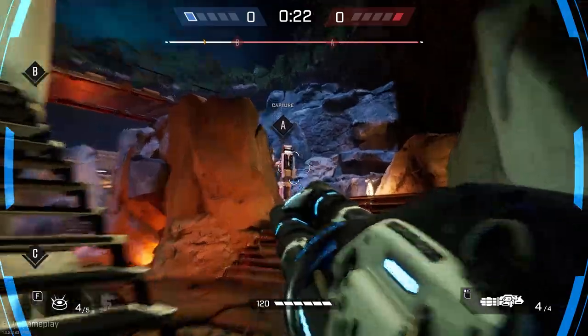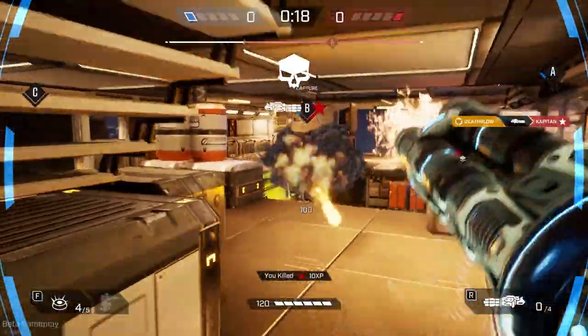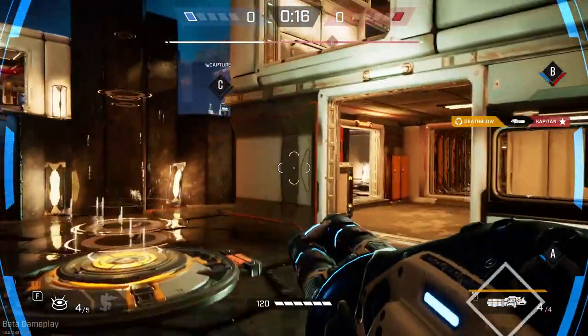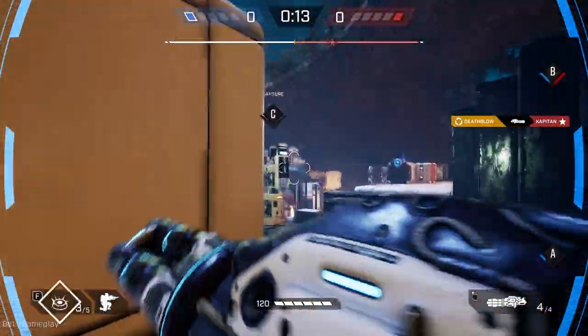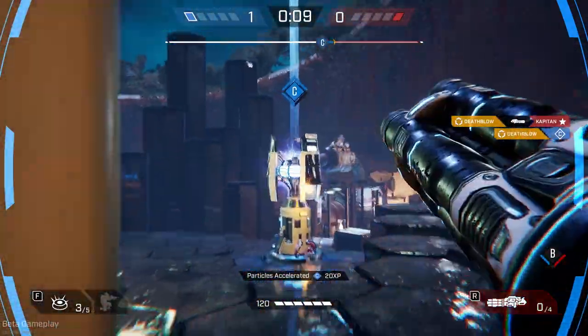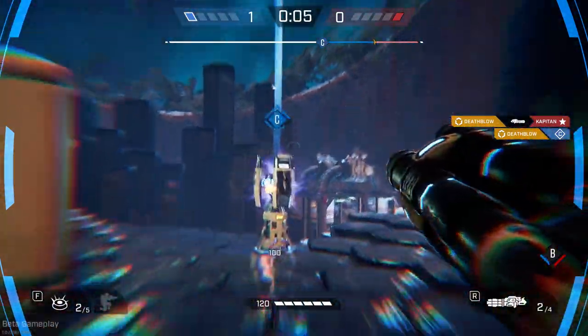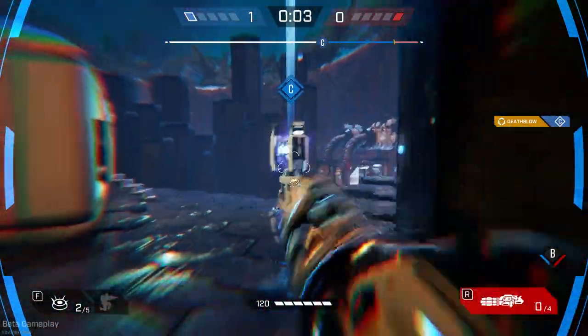I throw a random mine because I might get lucky. I shoot the A point before heading to B to kill Capitan. I make the same mistake as Capitan actually — I waste a little bit of time throwing the mine when I could have just been shooting rockets at the point. Remember, this is a very time critical game. You have 25 seconds, so you want to try to use that time as effectively as possible.